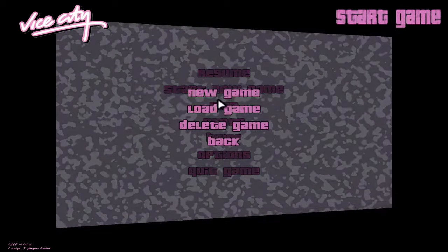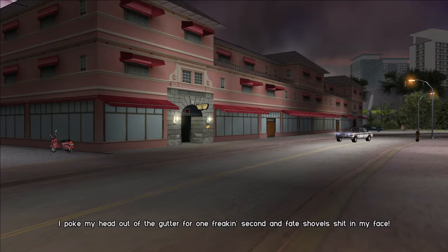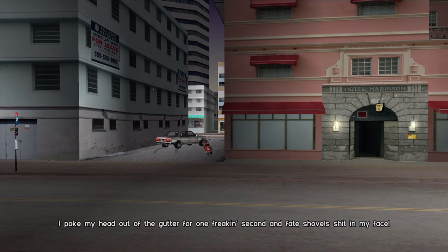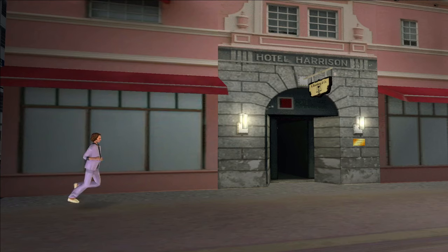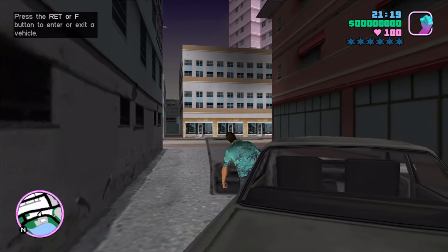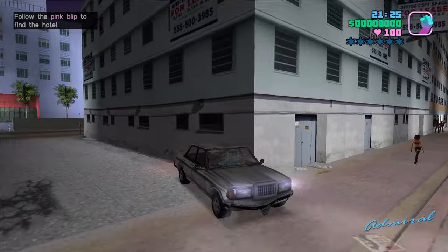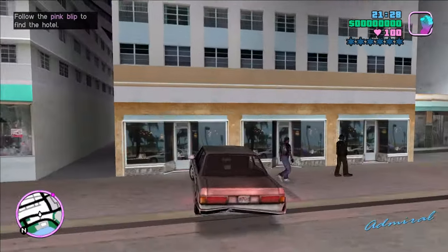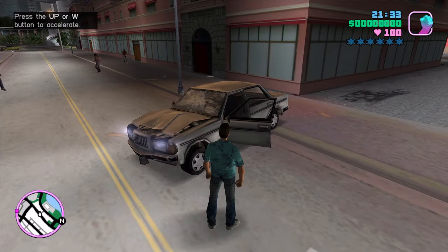I'm using a quicksave program which allows me to save my game anytime I'm not on a mission or in a vehicle. Normally you should only be able to save at one of the safe houses. Check out the title of the save file — it's still called In the Beginning. This is a mistake on Rockstar's part; it should have been called An Old Friend. So now I've started a brand new game and we're going to play around with the Admiral. The Admiral in the cutscene has a bunch of special properties, but it loses those properties as soon as the cutscene ends.